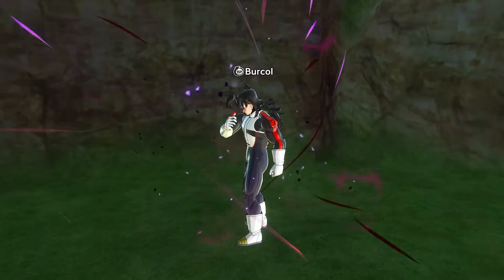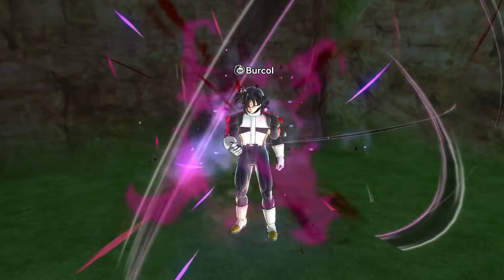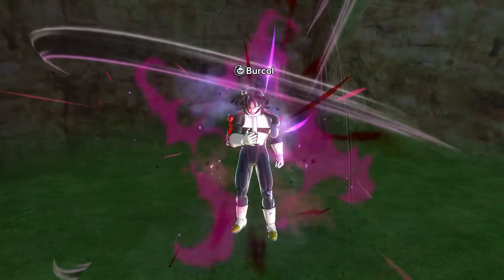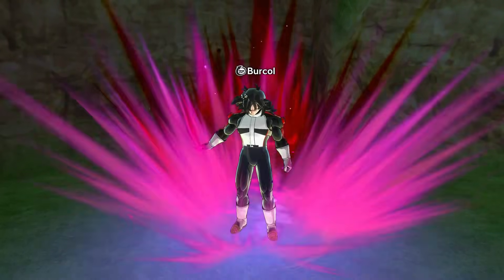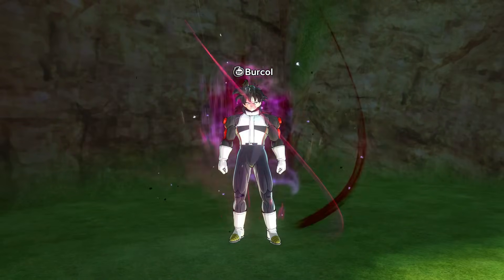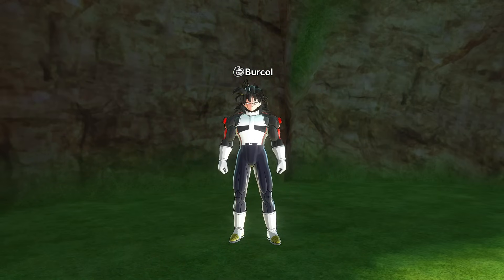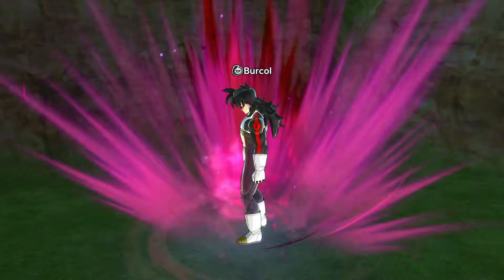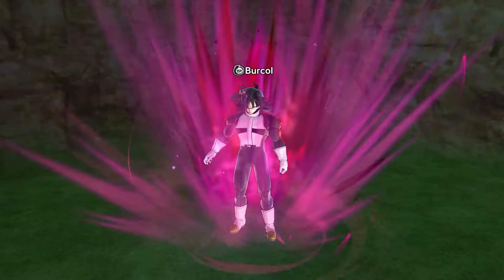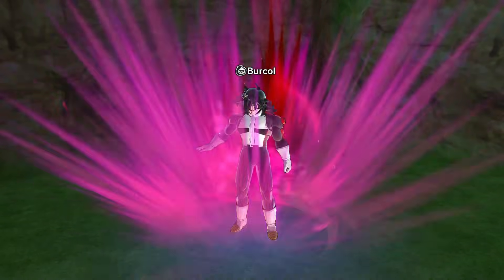Fix number eleven: fix the auras in Conton City — yes, for the fourth time I'm mentioning this because it's so bad. As you can see on screen, right now auras work like a vehicle or CC mascot — you equip one, and you have to basically not fly if you want to keep it equipped. It doesn't even stay equipped when you're fighting; it's only when you're standing still or walking in Conton City. I've spoken about this before, you guys know my stance on this.